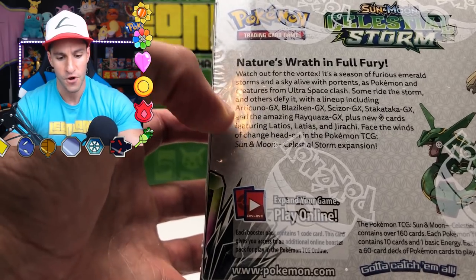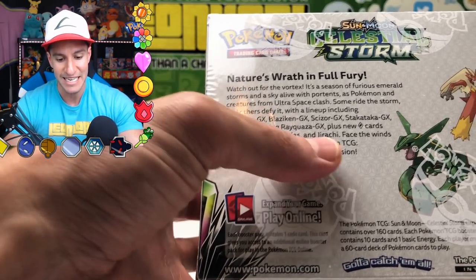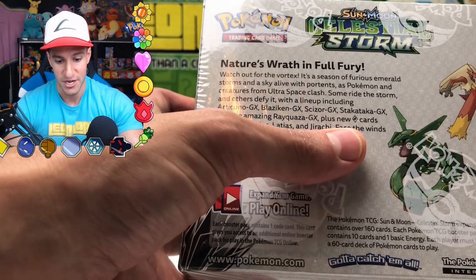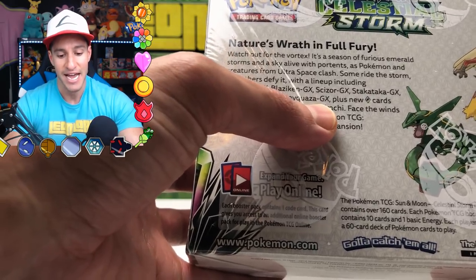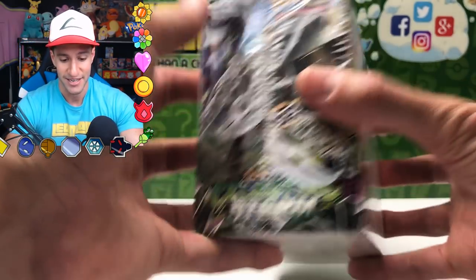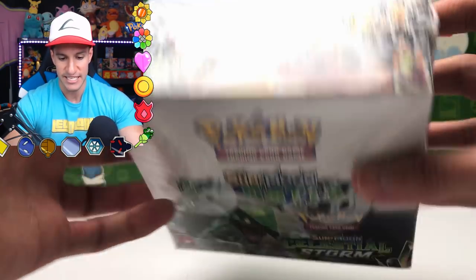Nature's Wrath and Full Fury. You get a new Articuno GX card, Blaziken, some new Prism Star cards — those are always gorgeous — and of course Latios, Latias, and Jirachi cards, plural. There's the top of it, we've got a Blaziken on there, and I'm going to start opening this new Celestial Storm box.